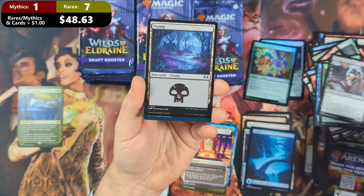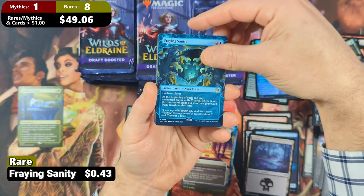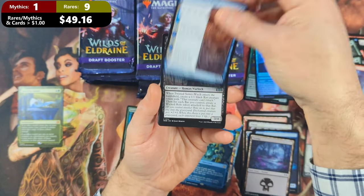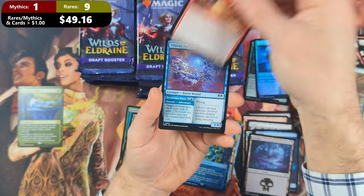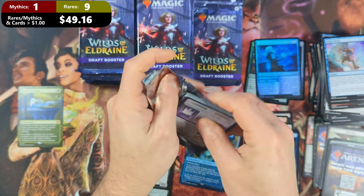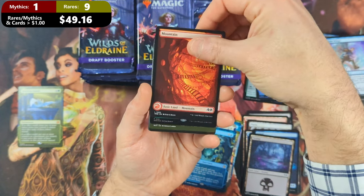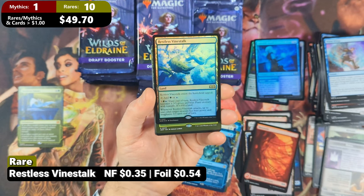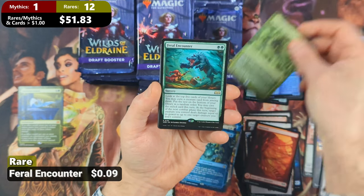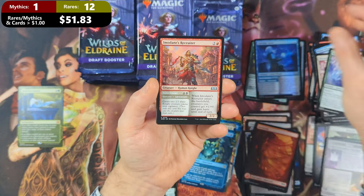Pack eight: we've got ourselves another non-token token with a Swamp. Then we're going to see ourselves a Galvanic Giant in Foil with a Fraying Sanity rare. Then we've got a Spiteful Hex Mage with a Stone Splitter Bolt, a Gadwick's First Duel, and a Twisted Sewer Witch. Then we see a Mountain, followed by a Foil Restless Vine Stock as our first rare of this pack — so we're going to see three. Then a Harden Scales with a Feral Encounter, and a Discerning Financier with a Howling Gale Fang and an Imu Dains Recruiter.